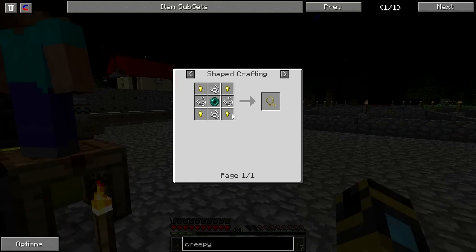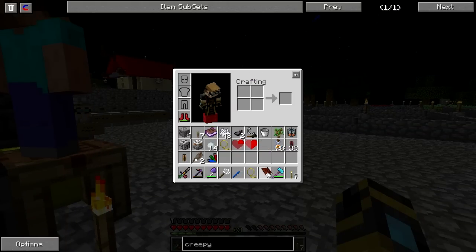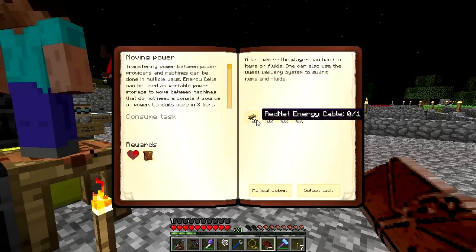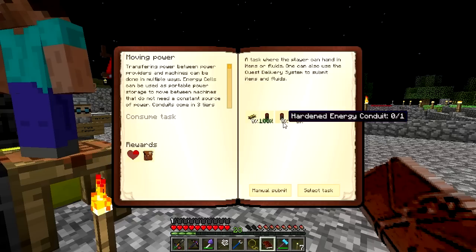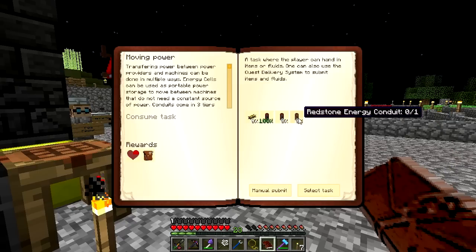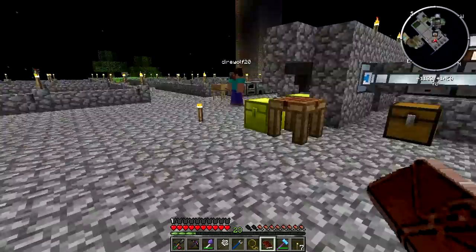Now we can find out what we need for moving power. We have to create some rednet energy cables — a leadstone, a hardened, and a redstone. Redstone's done. I already handed in my leadstone because I had some in my inventory. I had some hardened but they went into the void with me. Wah-wah.